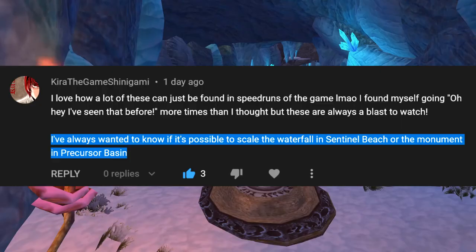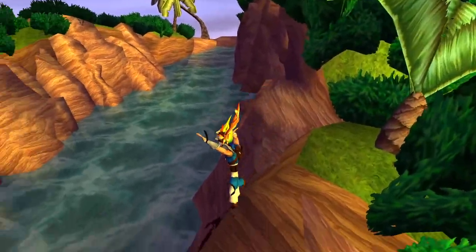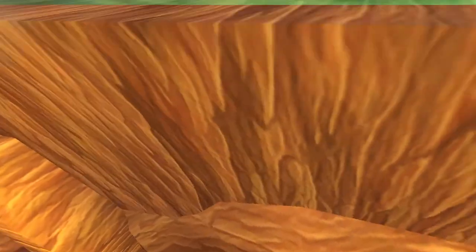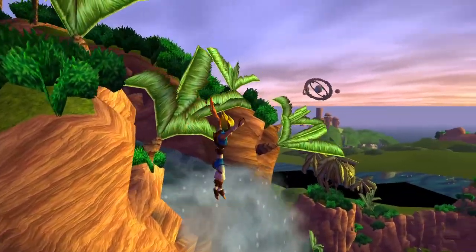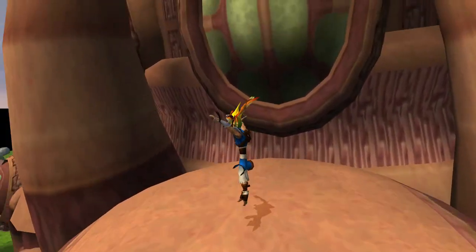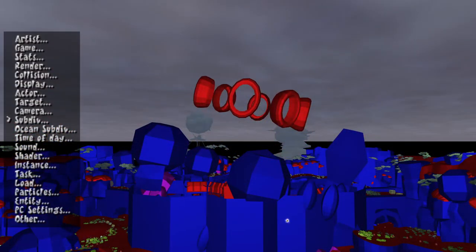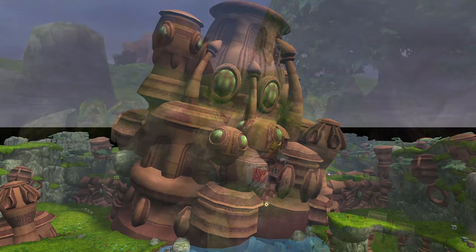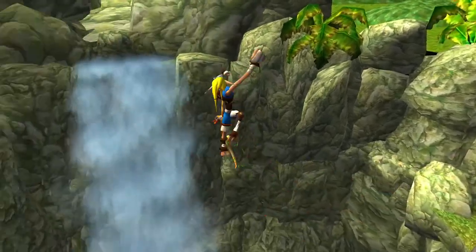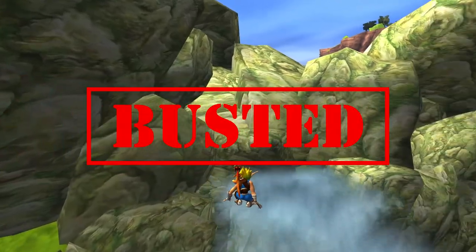Is it possible to scale the waterfall in Sentinel Beach, or the monument in Precursor Basin? For the Sentinel Beach waterfall, there is no nearby collision that would allow Jack to climb up to the top, and even if Jack did make it up there, he would fall right through since there's no collision up there. For the Precursor Basin monument, we have a similar situation — the collision only goes so high while the rest is purely visuals that Jack can't interact with. You can, however, get to the top of the Forbidden Jungle waterfall with a boosted uppercut, but as for the others, busted.